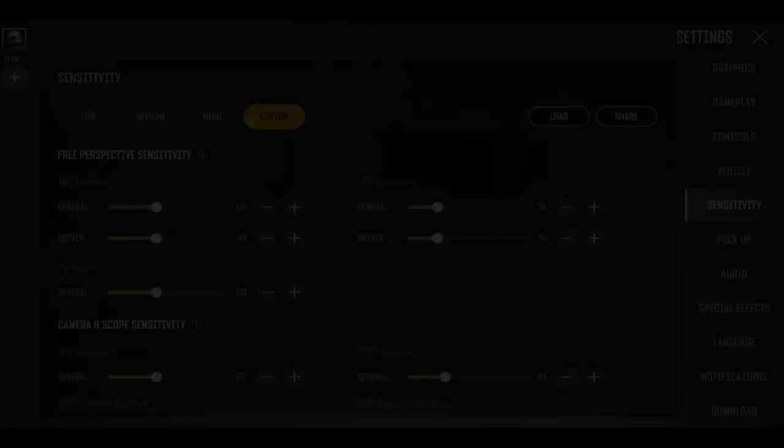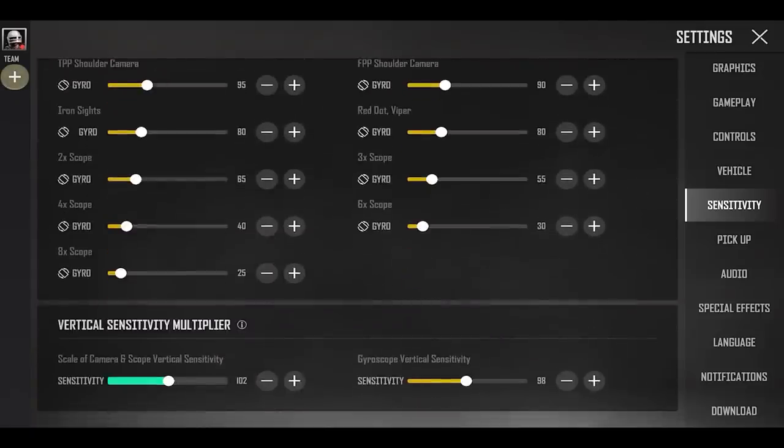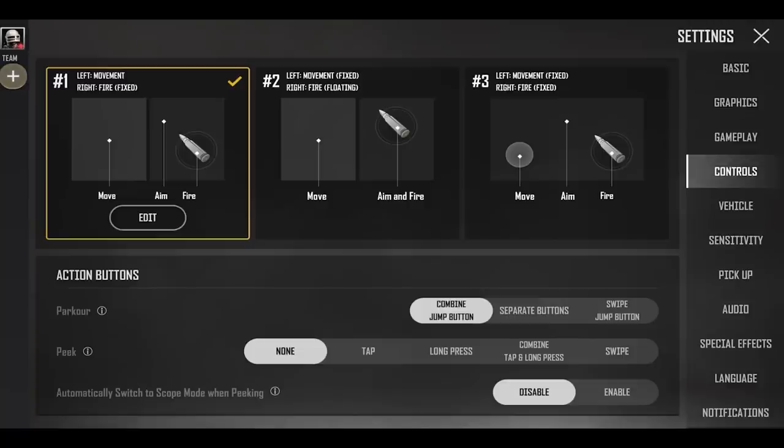Controls now feature the ability to adjust the multiplier for vertical sensitivity of the camera scope and gyroscope. Go to Settings, then Sensitivity, then Vertical Sensitivity to adjust your settings. A tap-and-hold combined option has also been added for peek.